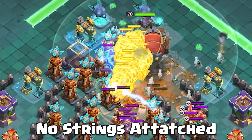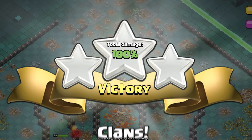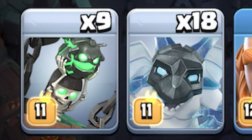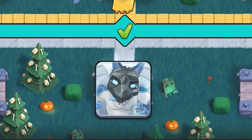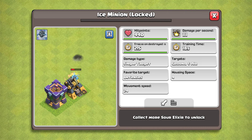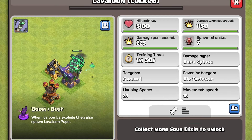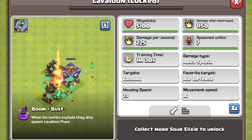In this challenge, we will be using some of the seasonal troops that you can unlock during the Mashup Madness. All you need to know is that the ice minions will freeze the nearby buildings when they fall, and the lava loons will target air defenses just like regular lava hounds.